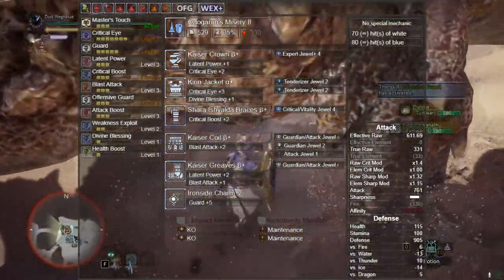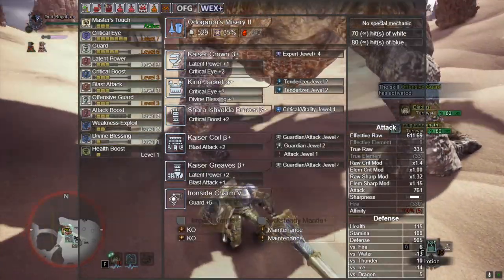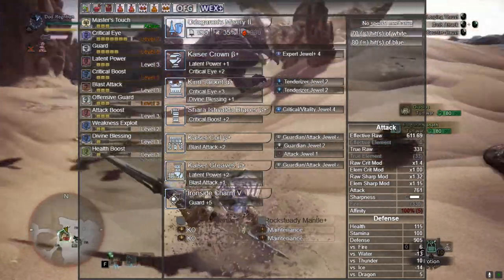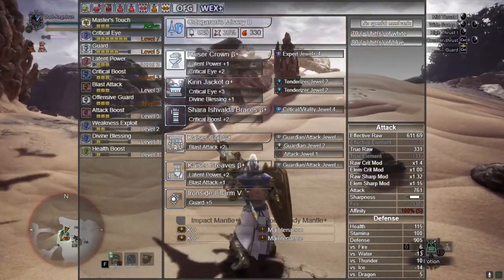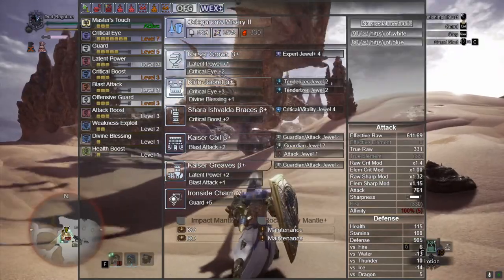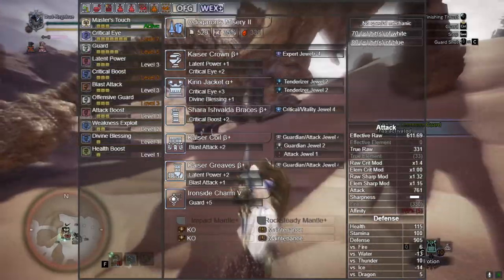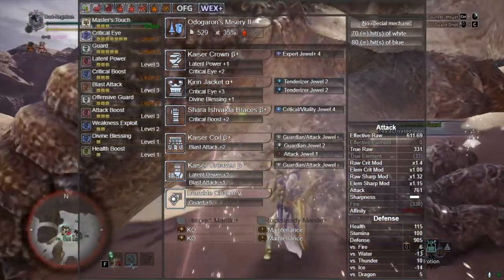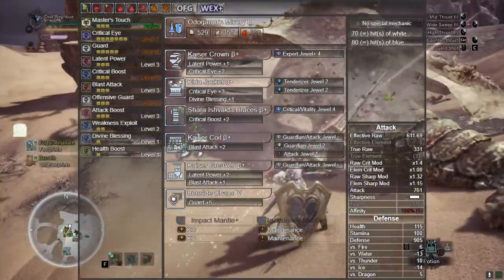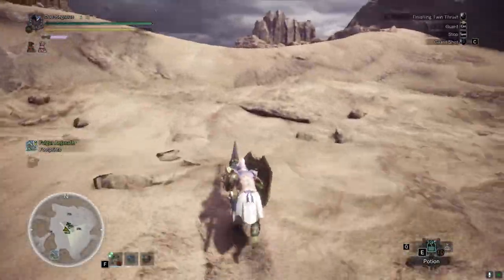Once you've got Kaiser, you can go for something like this which offers pretty hefty damage. We're also utilizing Guardian decorations to get Offensive Guard going. Master's Touch is back, and we're still using the Kirin Alpha and Shara Ishvala gloves to keep Critical Eye and Critical Boost up. Latent Power is quite handy too - it reduces stamina consumption the more damage you take, which is helpful for people who like to dash around. Overall this is still a Guiding Lands progression build, not completely endgame.